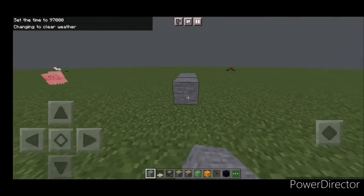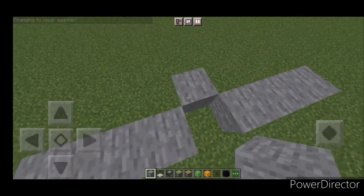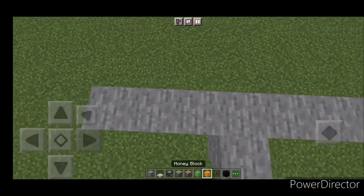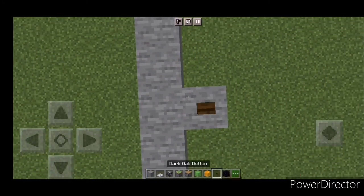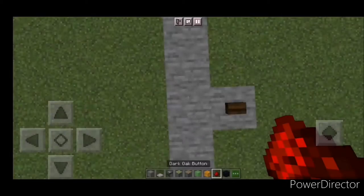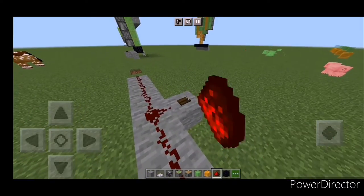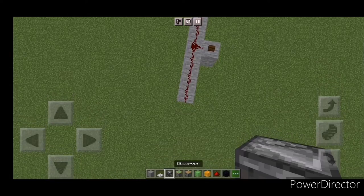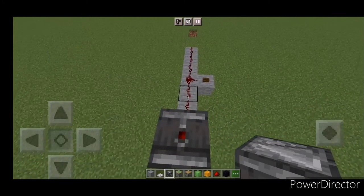First thing you want to do is make a row of seven blocks like so, and then in the middle do something like this. It doesn't matter if it's in the middle or not. Now place a button right there, then place redstone and boom — it should fully light. Then come to the edge and place an observer above the redstone.